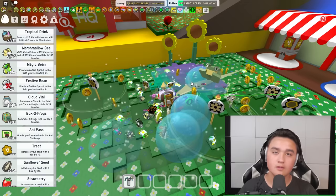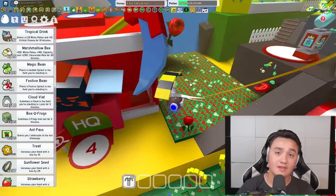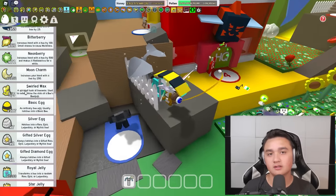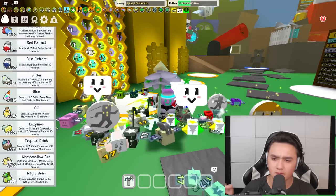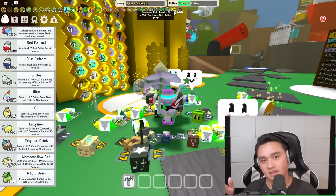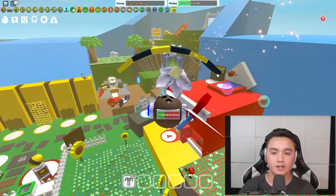People expend extra materials to do a small boost that won't get them very far. I suggest saving your materials for later in the game — once you're further along then you can start boosting effectively. It's better to save your items, craft your gear, get to mid-game, and then start boosting. In early game, materials like red extract, blue extract, glitter, glue, oil, and enzymes are very, very valuable because they're hard to get. Just grind with plain field boosters instead of spending those materials.